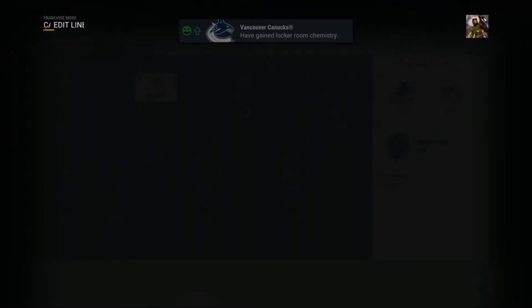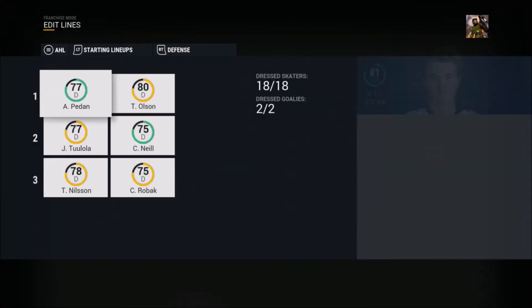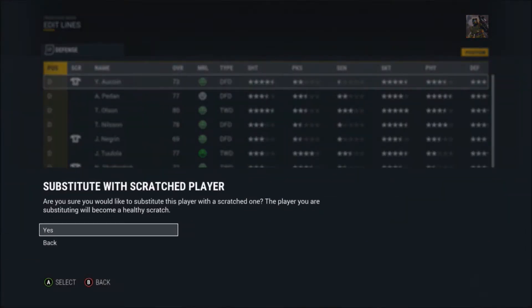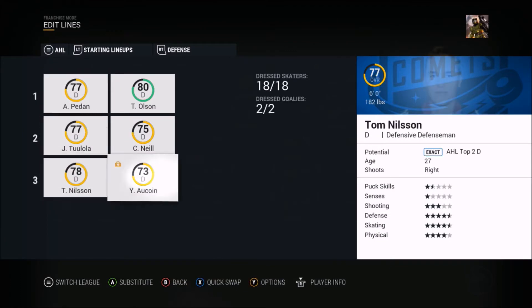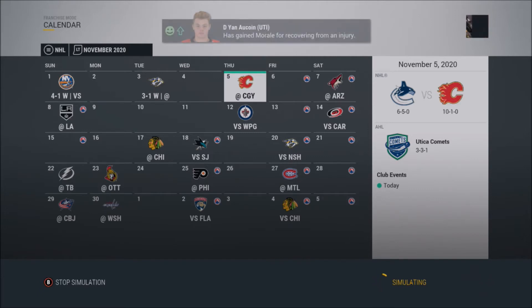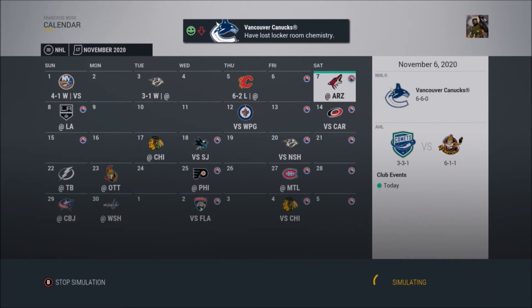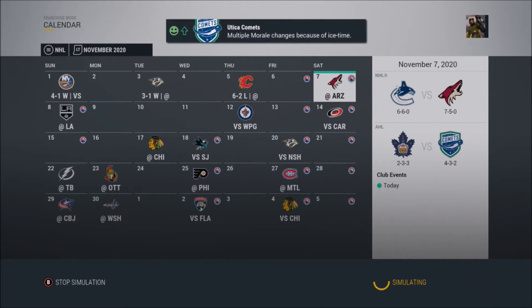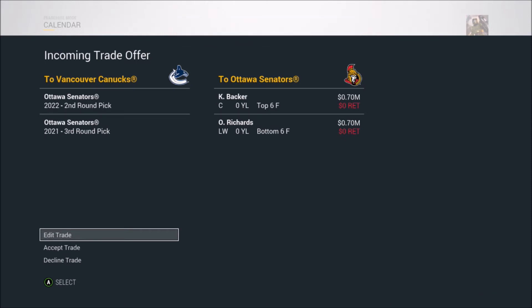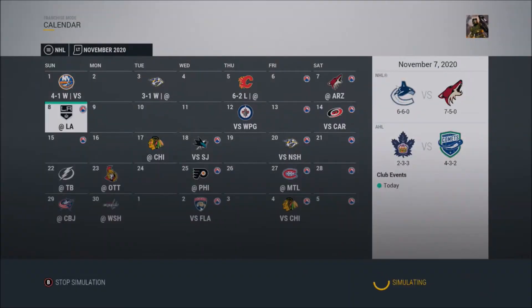Our first game is against Nashville and Yana Coin is back for the AHL club. He was a second round draft pick and he's currently a 73 — maybe in a couple years he jumps into the NHL. He's got really good shooting and skating stats but he's not the best defensive defenseman. We start off with a 3-1 win over Nashville. We got a trade offer at 6-6-0, but it's for prospects Backer and Orlando Richards — they're offering a second and third, which I don't want to do.